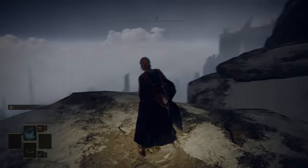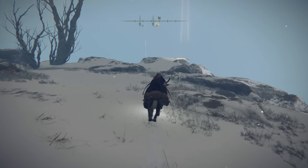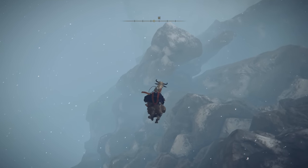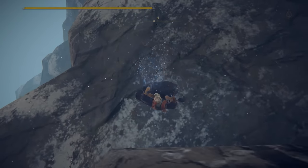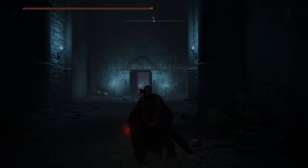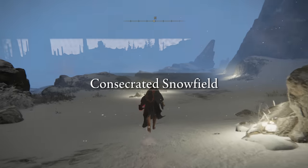You can then head forward towards the lost grace called Zamor Ruins. Go towards the entrance where you just were at the lift and go towards the left or right side depending on which way you're looking, and double jump off. You want to land directly right here. You will receive a dialogue asking where you want to spawn, so choose the left option. You will arrive at the hidden path — go forward, take a left, then a right, and you will arrive outside of the snow fields.